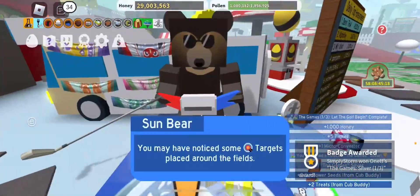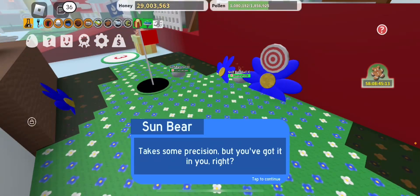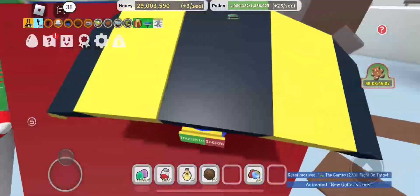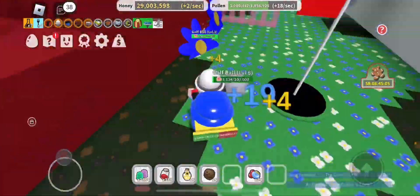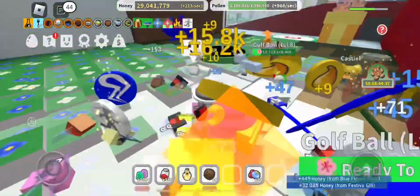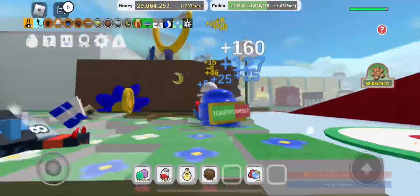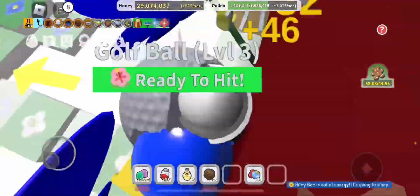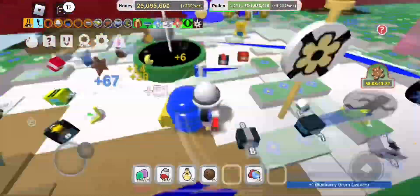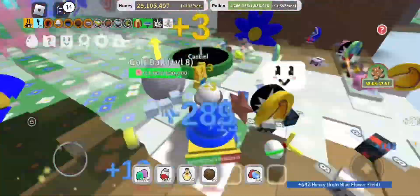Talk to Sun Bear again, and your next target will be in the fields. This is going to be annoying. You need to kill two beetles, get pollen in this field, hit targets, activate two targets, get two goals in the hole, and also kill two beetles. You don't really need the pollen but you'll have to collect it anyway. To get the golf ball in, you need to get it over here into the goal twice.